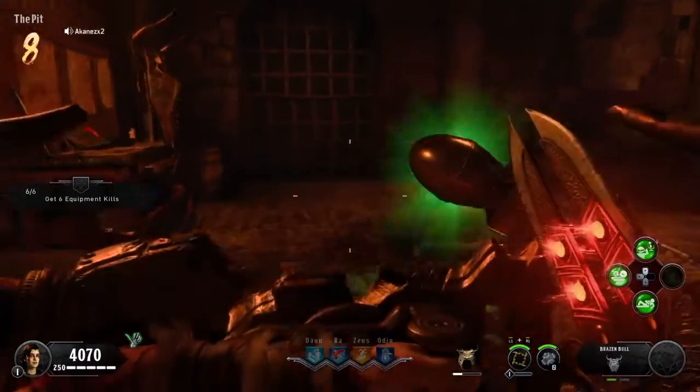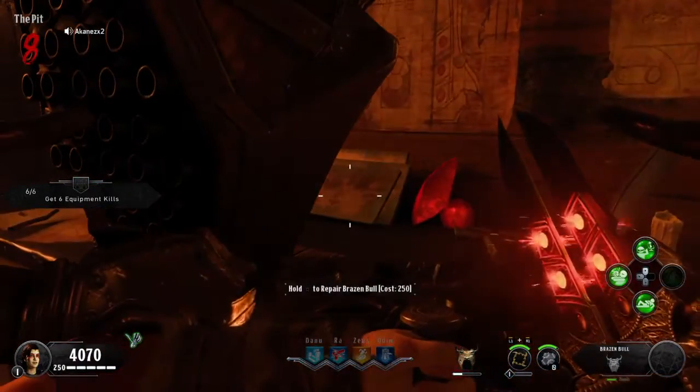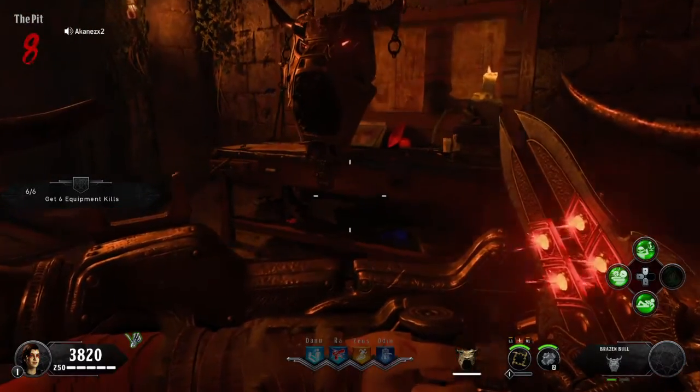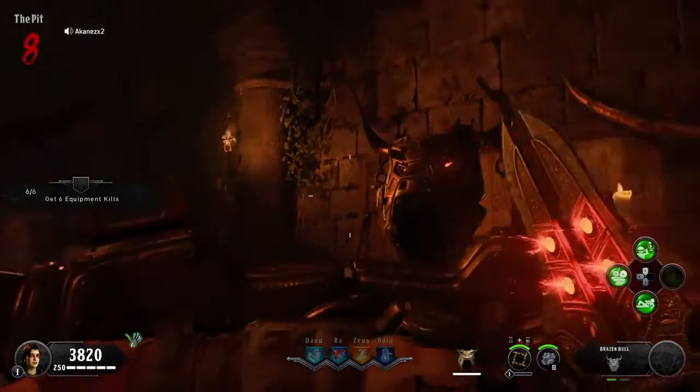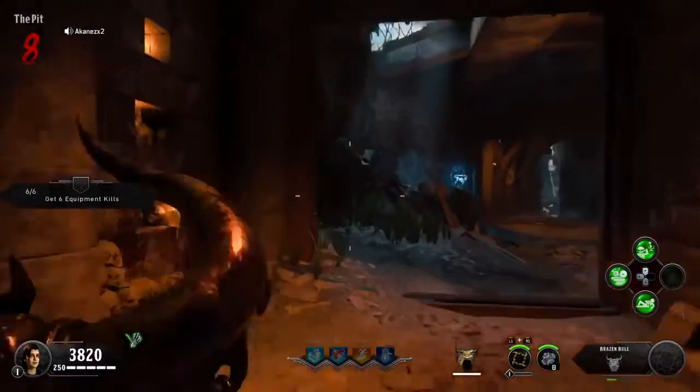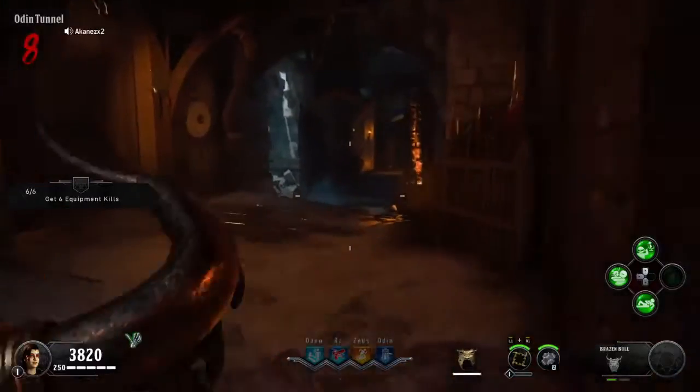This can take a lot of hits — though it seems especially tanky on casual. If it's broken or you need a new one, just come over here for another 250 and you can get a replacement. That is how you get the Brazen Bull Shield. You can also upgrade it, which I'll do in a later video.